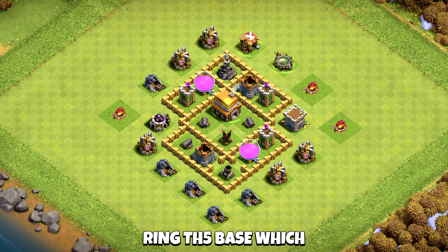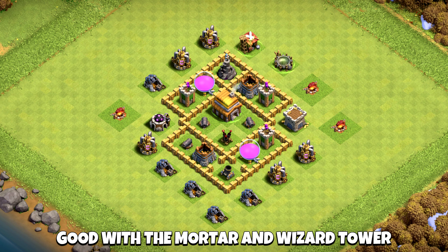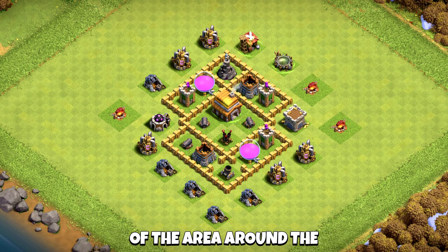Ring TH5 Base, which makes it anti-two stars — hybrid base. It protects loot pretty well with the Mortar and Wizard Tower well placed, giving big coverage of the area around the gold and elixir storages.